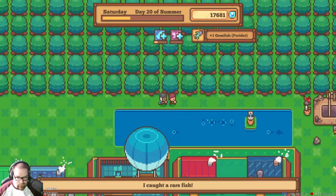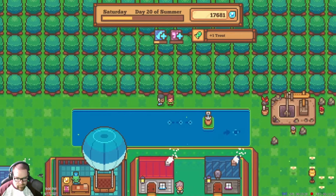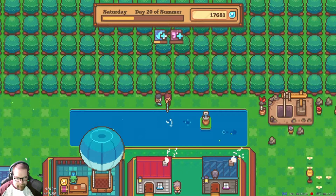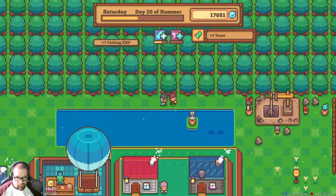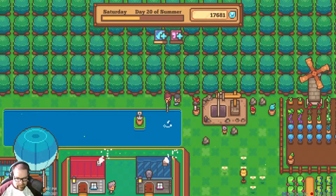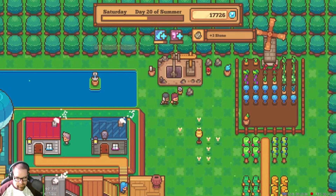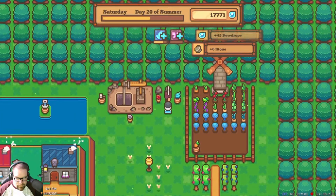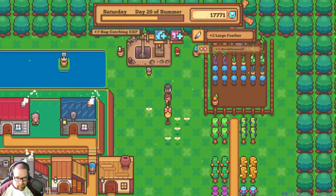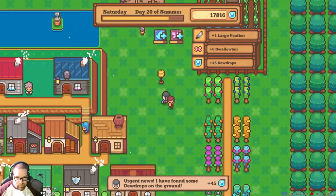Found a rare fish again — fish! Okay. Not the silver fish that I need — I need one of those in order to get that other thing to appear. Let's knock these down just so I get more to spawn. Did we get any rare bugs here? Nope, didn't get any there.